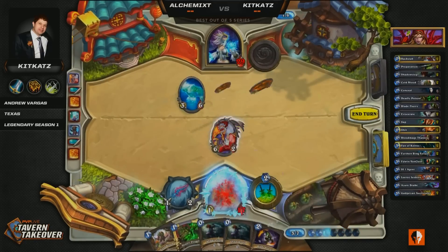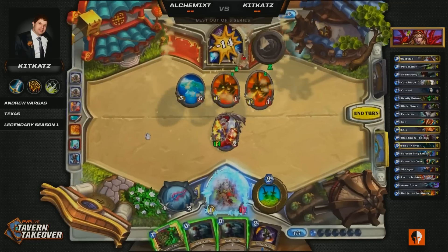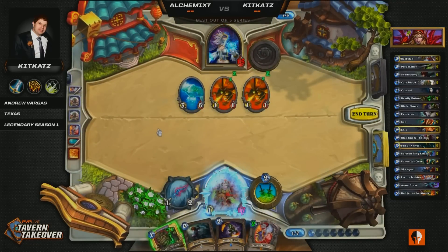Leroy gets dropped, double Coldblood comes down — a very intelligent play. Sometimes it feels like a weird play, but it's the highest percentage chance to win. So he's going to Shadow Step it back, and he is going to have this Deadly Poison available as well. On the back of that, he's going to have six from the Deadly Poison weapon attack, plus Blade Flurry, plus he's going to have 12 from the Leroy.